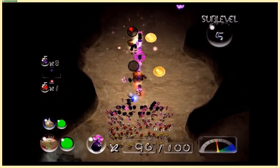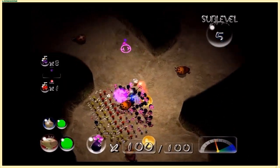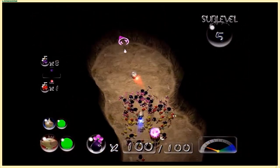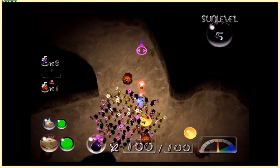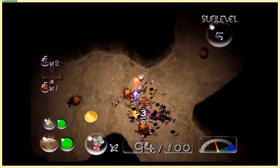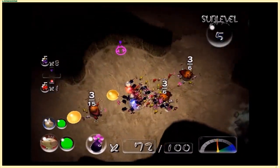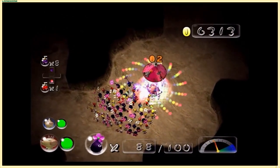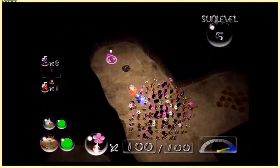I think the dwarf orange bulborbs don't have a heightened sense, but the dwarf bulborbs definitely do - they notice you from a larger distance. With the adult orange bulborbs, it's less that they notice you from farther away and more that they're a lot easier to wake up. They're probably not as nocturnal, even though they look more nocturnal than a regular red bulborb.